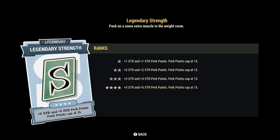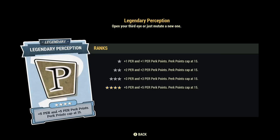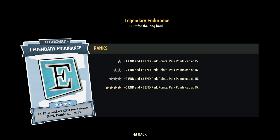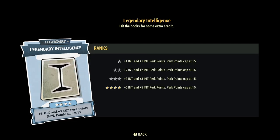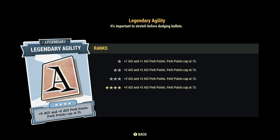My legendary perk cards are all Strength, Perception, Endurance, Intelligence, Agility, and Luck — all maxed out — leaving me with only 8 in Agility and Luck set at 9. This gives me an additional 30 perk points or cards to use in my build. They aren't all necessary for this to work, but it gives me a lot of quality-of-life improvements like managing carry weight and AP for VATS.